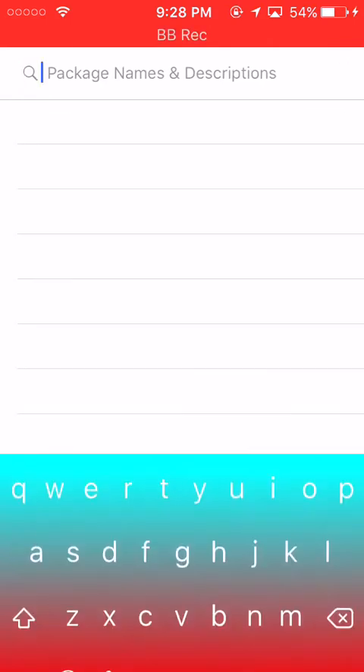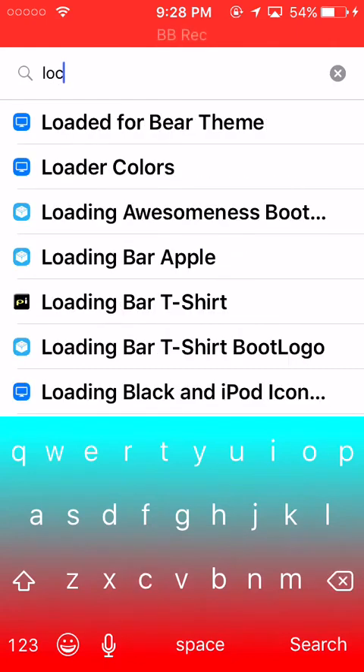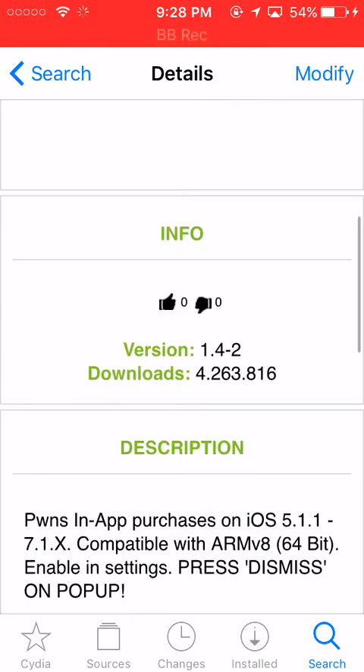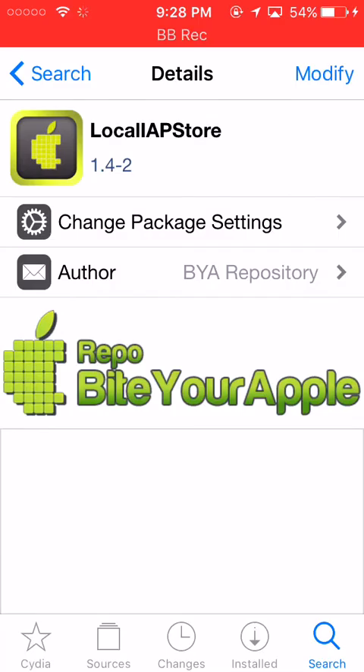Once you have the source, go to your search and type in LocalIAP Store. You want to go and download this — it lets you get free in-app purchases. Once you install this, do a Respring.